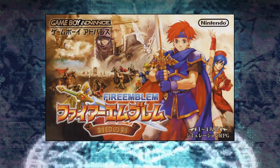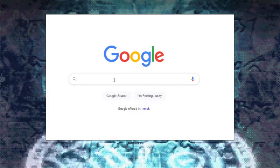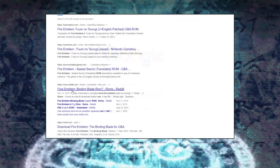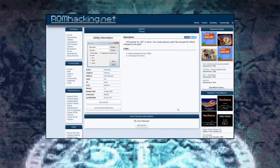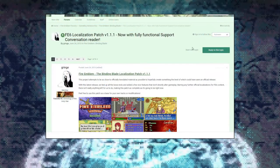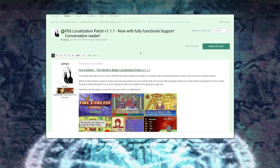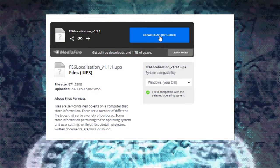The first thing you need to do is obtain a Fire Emblem 6 ROM. Due to copyright issues I cannot show you where to get one, but if you just Google it and look around a little it shouldn't take you long — it personally took me under two minutes. Once you have your ROM, download the free program NUPS — I'll show a link to it in the video description. Next up is the translation patch itself. There are several to choose from, but I recommend this one found over at Serenes Forest. I'll show a link both to the thread and also a link that leads directly to the translation patch itself.